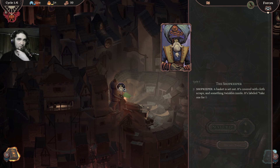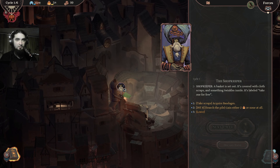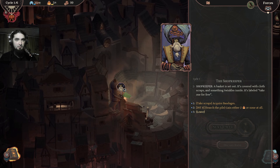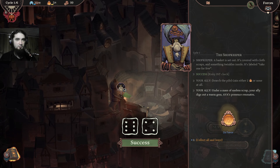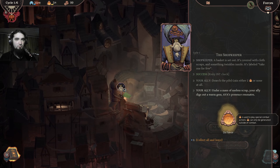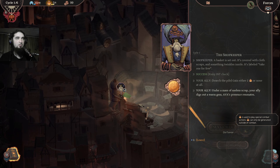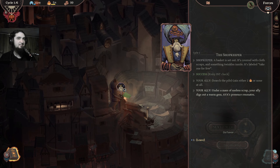A basket is set out covered with cloth scraps and something twinkles inside. Take one for free — either two or nothing at all. It's used to play special combat actions and can only be edited outside combat. So there is a special resource besides energy.